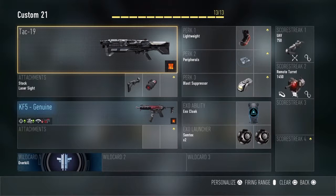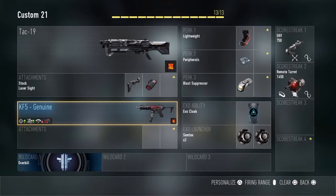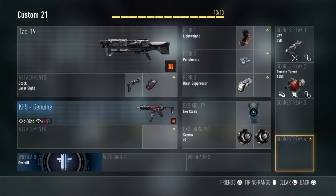This TAC-19 just has a black monster camo, not like it matters, a stock and a laser sight. It has the KFI Genuine for the secondary — you're obviously going to need Overkill for that. It's got Lightweight, Peripherals, Blast Suppressor, Exo Cloak, 2 Semtex Grenades, a UAV, and a Remote Turret.